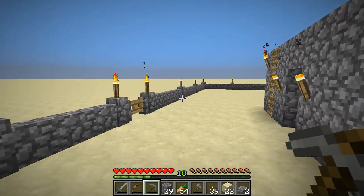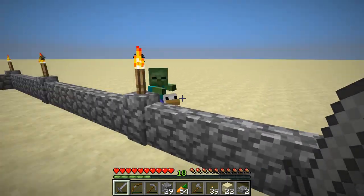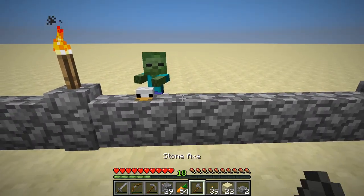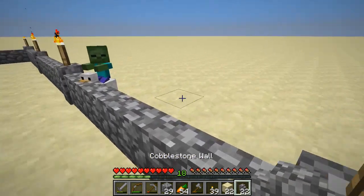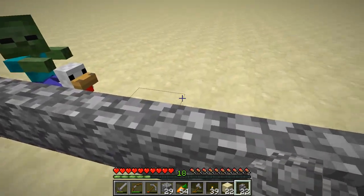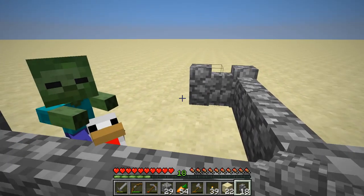Hello, this is Kralix here and welcome to episode 8 of Redstone Superflat Survival. It looks like we got a chicken spawn! This is so nice — we finally have a chicken spawn, which means we can get feathers and eggs and all that good stuff.